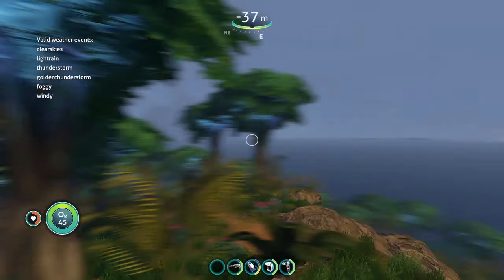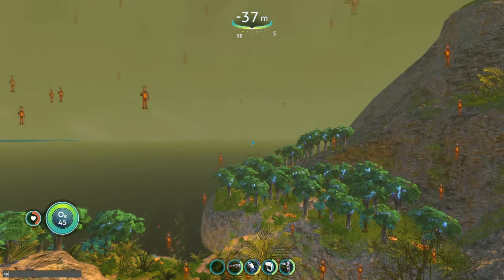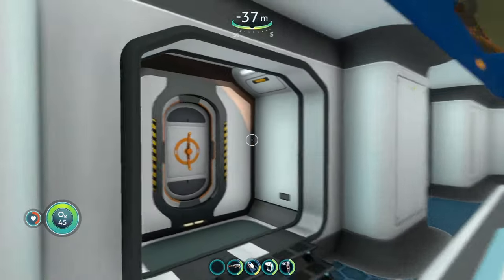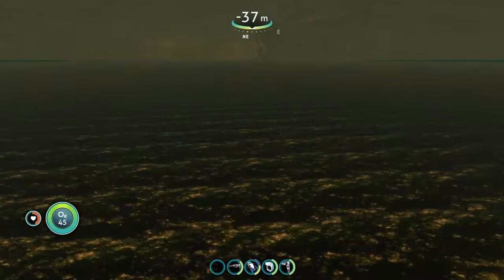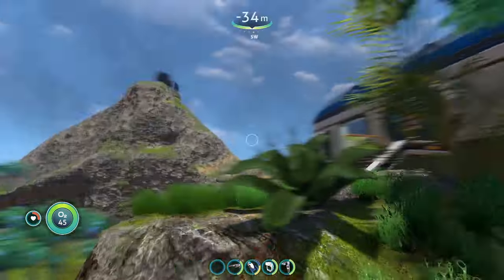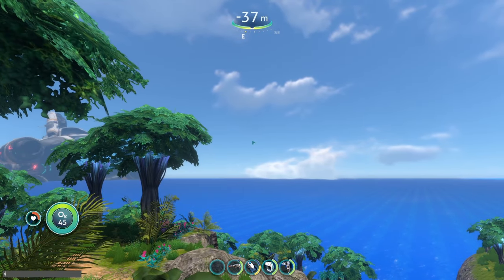We just saw the thunderstorm, so let's do the golden thunderstorm: 'set weather.' It definitely loaded pretty fast. What in Davy Jones' locker am I looking at?! Aside from the thunder we can hear, I think the lightning was like golden Freddy's face or something like that — that was freaking strange. When I typed in golden thunderstorm, I wasn't expecting Freddy Fazbear to start dropping from the sky.